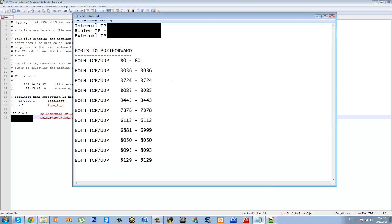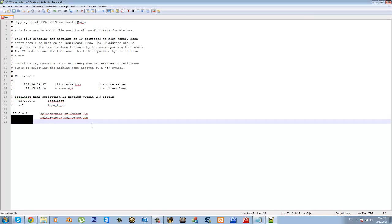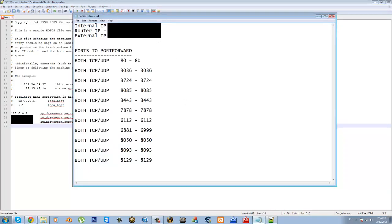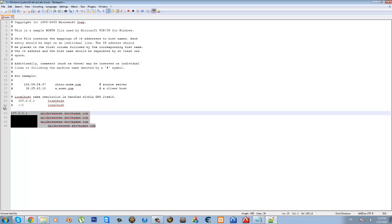Go back to your IP addresses. This time look for your router IP, go back, enter it, tab twice, copy the host domain, paste it, hit Enter. Then there's still one more — your external IP, which is the important one. Well, they're all important, but you have to include them all. Tab twice and copy and paste the host domain. Now your hosts file is all set and ready to go.